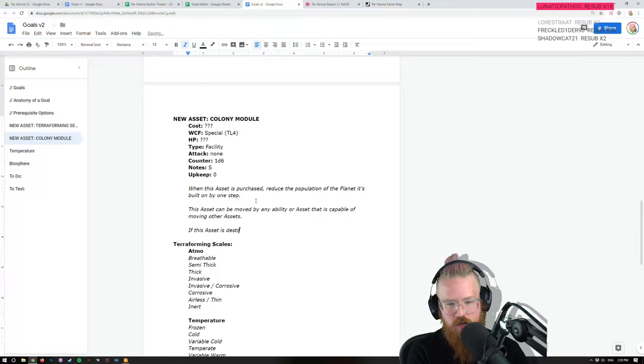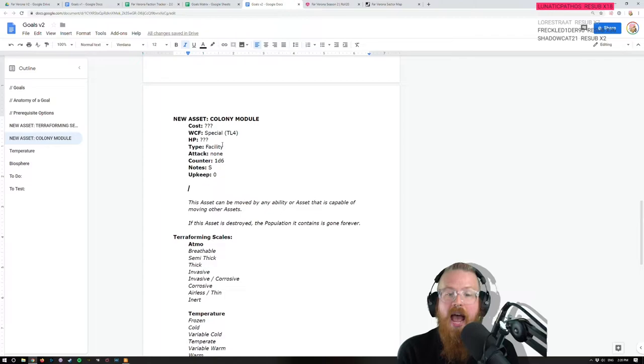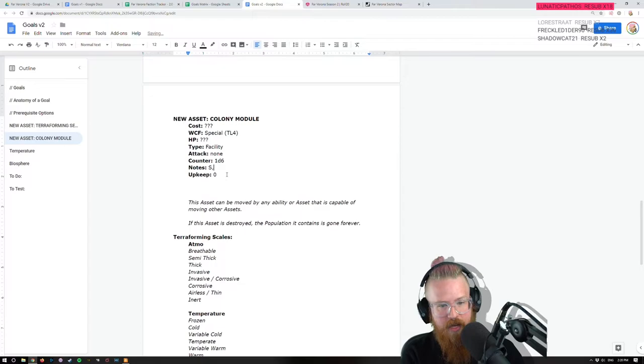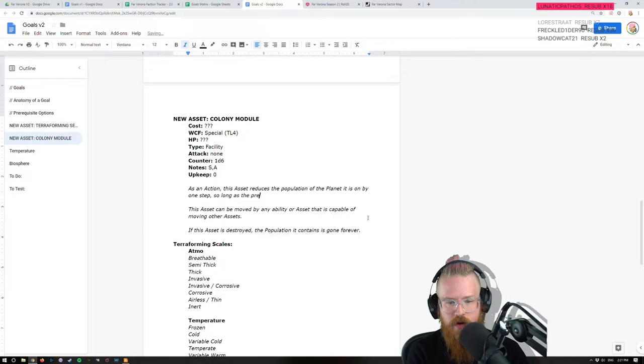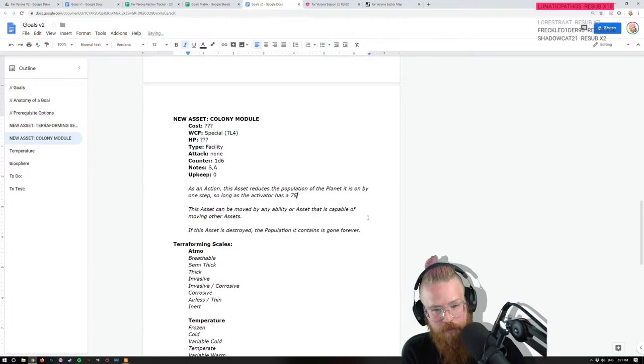If this asset is destroyed, the population it contains is gone forever. As an action, this asset reduces the population of a planet it is on by one step, so long as the activator has 75% majority influence on that planet. This way you can build it, move it somewhere, fill it up, move it again, and dump it out. The asset becomes full — if it is already full, it cannot be activated.